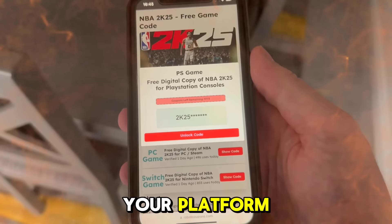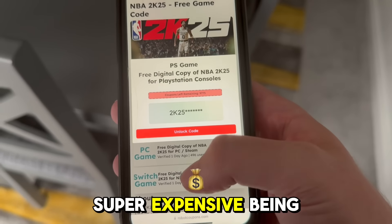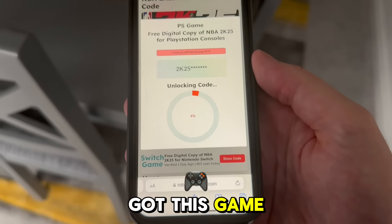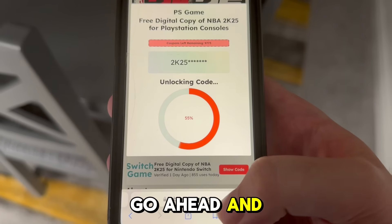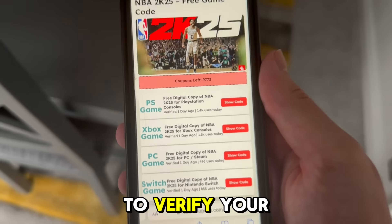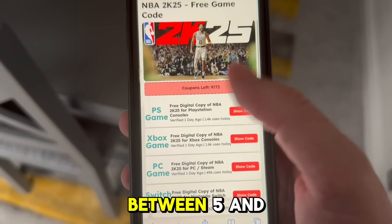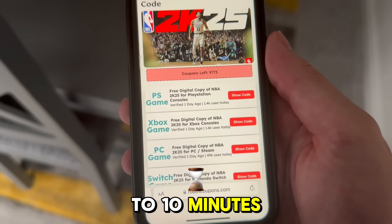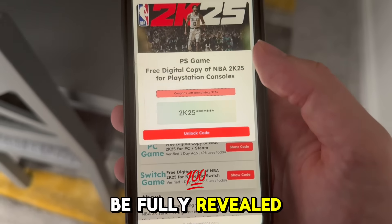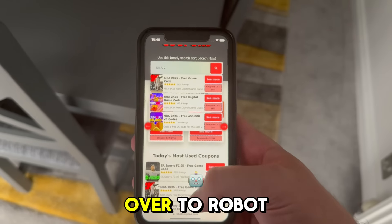Click on 'show code' on your platform and you will need to unlock your game code. These are limited codes and of course the game is super expensive being a new release, so you will need to unlock your personal code. Now, I've already got this game so I'm going to go ahead and cancel this. But you're going to see a new screen that will explain how to unlock your code. You will need to verify you're a real person if this is your first time visiting Robot Coupons — super easy, completely free, it will take between 5 and 10 minutes. Complete a couple of these free tasks and once you've done that, your code will be fully revealed and you can redeem it on your platform of choice.